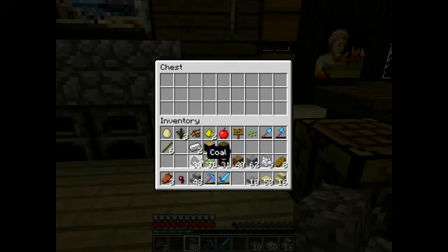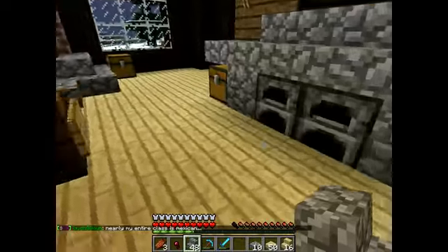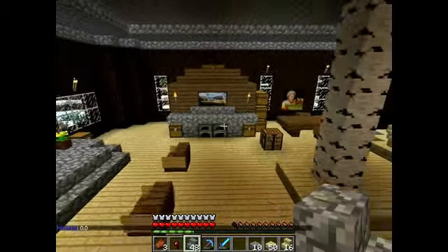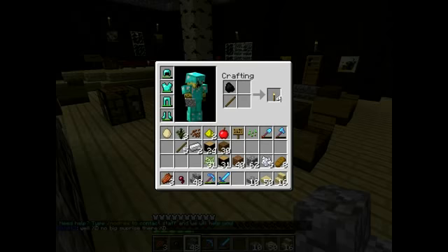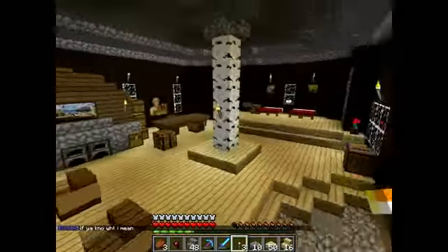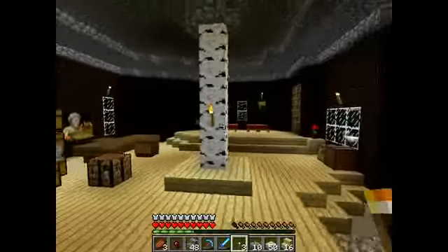There we go — we can still open the chests. Let's put some coal in here for fuel for the furnaces, and more coal in here. There we go. Those dogs... okay, torch. So we got that nice and done.